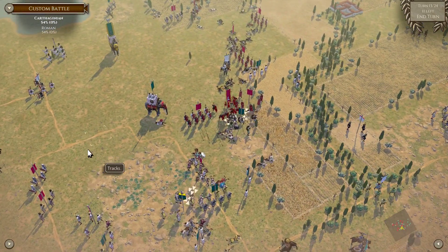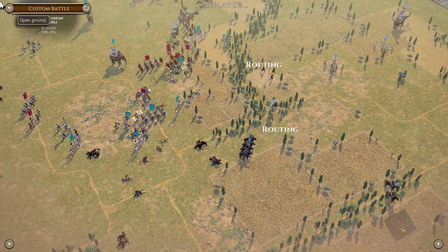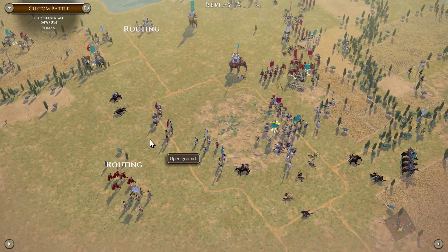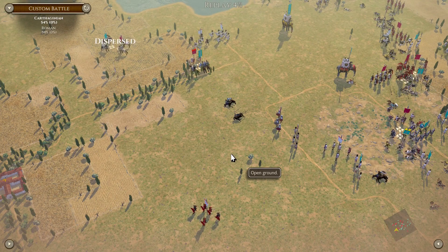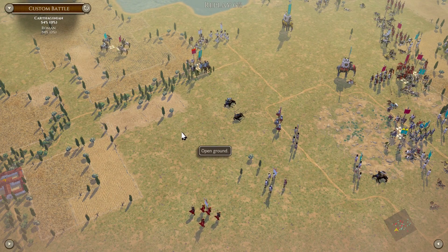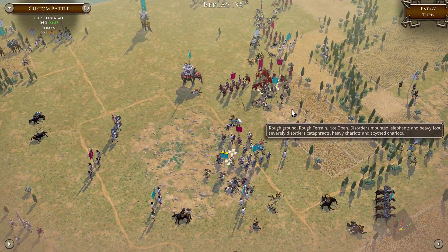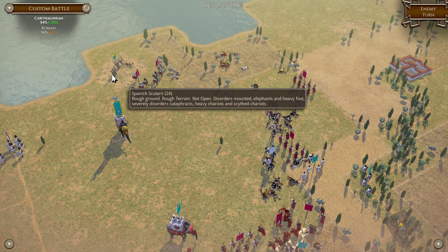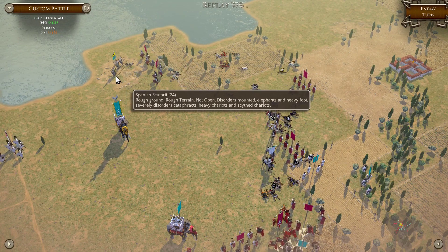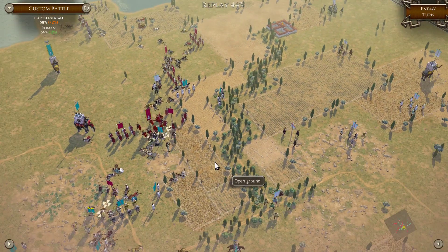Very close — might come down to rallies, to be honest. Gromulax says goes without saying but great game. It sure has been. I wonder if he's saying that because I've lost. 56. Poor elephants might get... oh. Come on, hold out for a turn. Nope. 58 — so if we lose the veteran Italian foot, that's a game. Or the Scutarii.